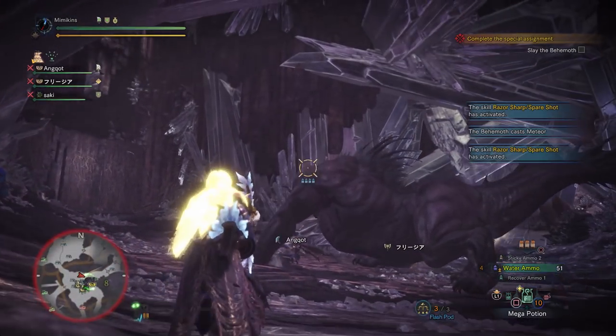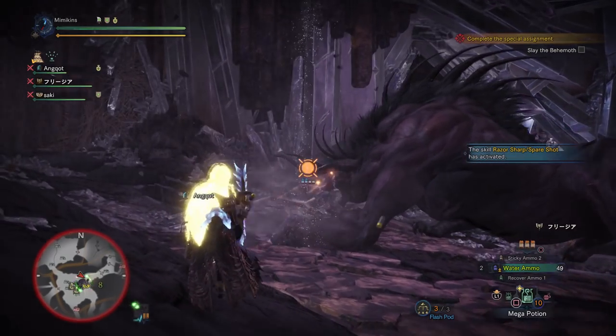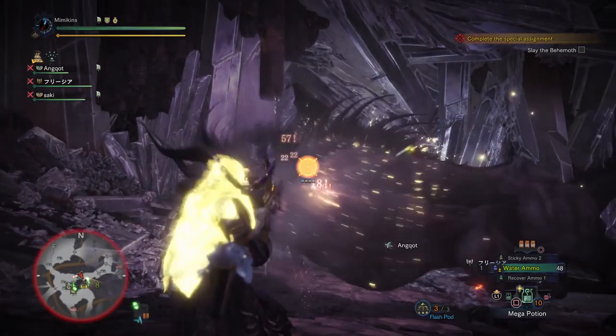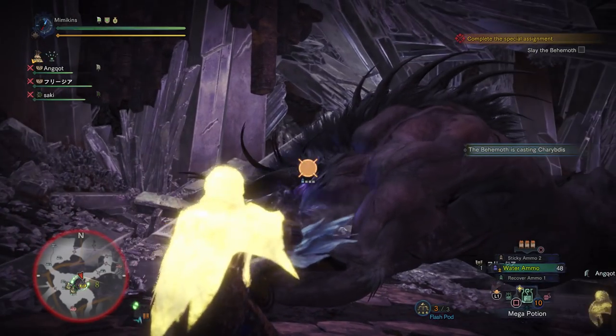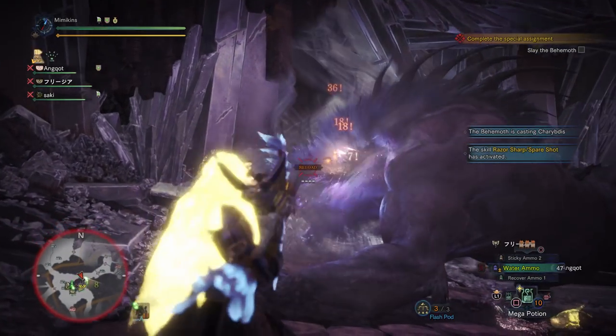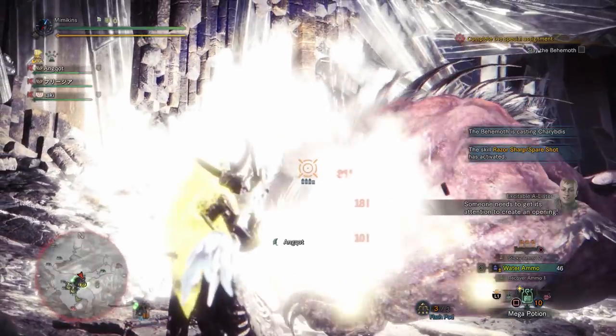Hello everyone, Mimikins here. I thought I would share with you today my group support light bow gun build, which I found very effective in taking down the behemoth. I would like to clearly state now that this video does not utilize armor from the behemoth himself — instead, all the gear I'm using here was available before the introduction of the DLC.